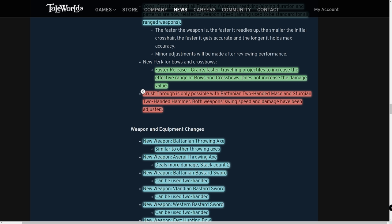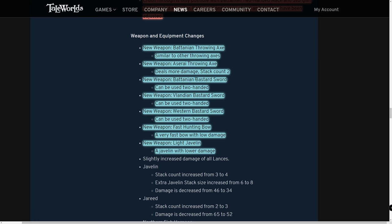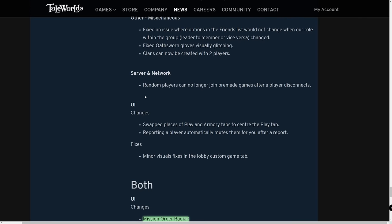Crush through is only possible with the Battanian two-handed mace and Sturgian two-handed hammer in multiplayer — weapon swing speed and damage were adjusted. A number of new weapons were added to multiplayer — the Vlandian bastard sword, western bastard sword among others — not currently in single player, but hopefully coming. Many weapon, armor, and troop balances were done for multiplayer, so check the full notes if you play it.